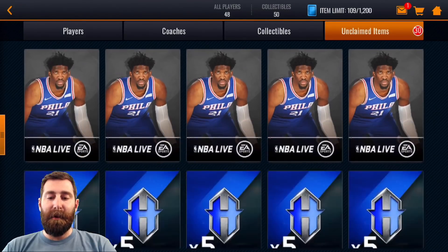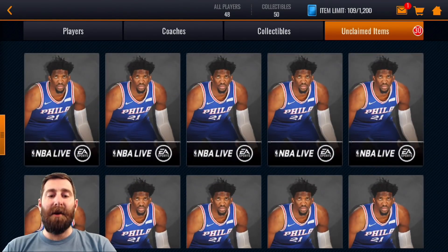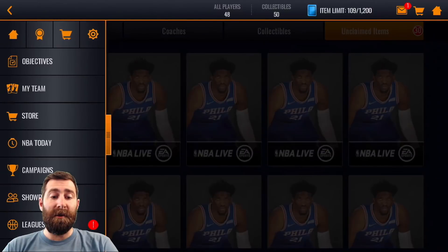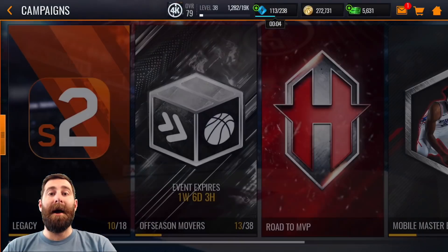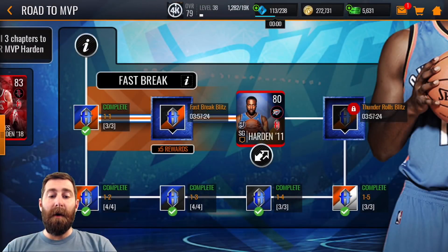Not all of those are pro packs, but we've got 10. The rest are extra hardened tokens - they can be quick sold for 50 coins a piece. So it's definitely worth... actually, I'll just jump across to my campaigns before we get stuck in there.